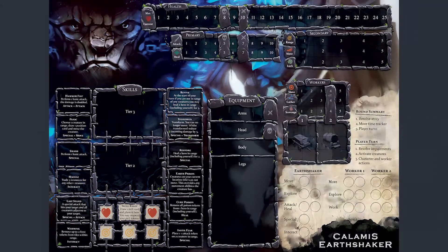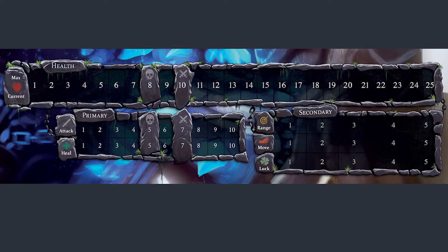In the stats area, health is how much damage your character can take, attack is how much damage you do, and healing is how much you can restore — you can heal yourself and other players. Range is how far you can reach, based on tiles on the board, and determines how far you can reach when attacking or healing. Movement is how many tiles you can move and luck is the randomness for those people who like to roll dice.